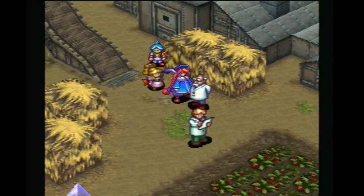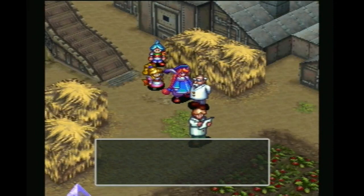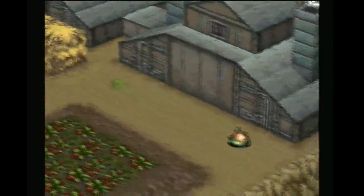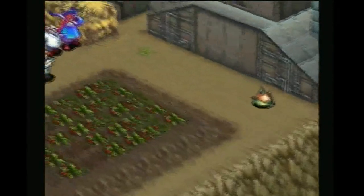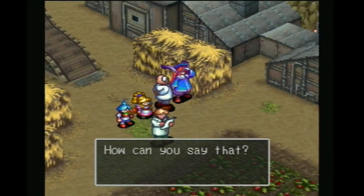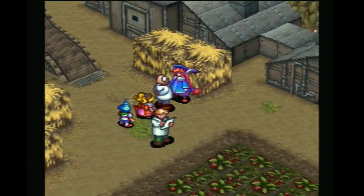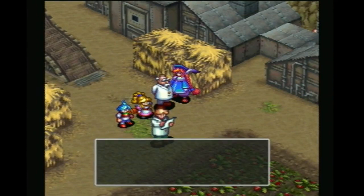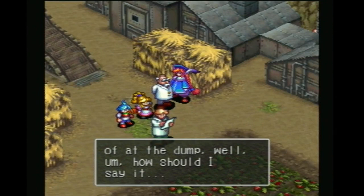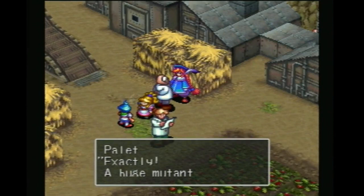Now, which machine needs fixing? Well, about that — we managed to fix the machines ourselves. What I want your help with is — well, take a look at that. The giant onion? How cute. What is it? Cute? How can you say that? We can't sell things like that, so we take them to the disposal area. But several days ago, as we were collecting the crops to be processed and disposed of at the dump — we found a mutant like that one. Exactly — a huge mutant.